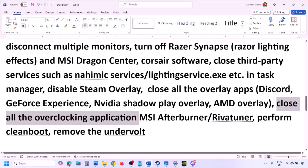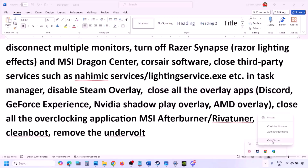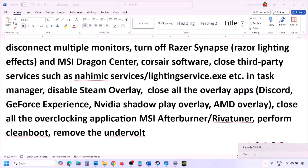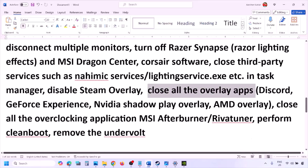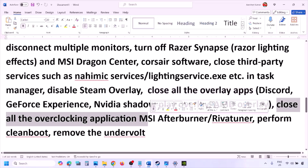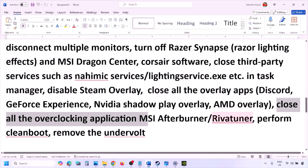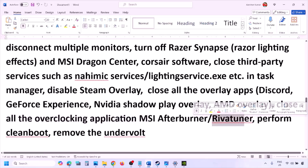If you have any other overlay applications, turn off the overlay in those applications or simply close them. Close Discord, GeForce Experience, and any other overlay or third-party applications you see running. Also close all overclocking applications — if you have MSI Afterburner running, right-click and close it. If you have RivaTuner running, close it as well. Then perform a clean boot.